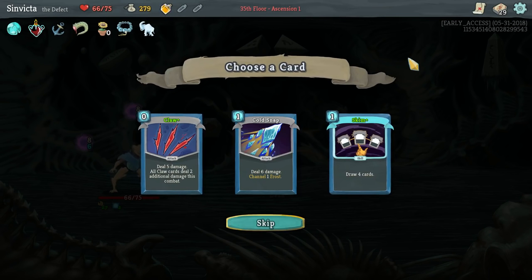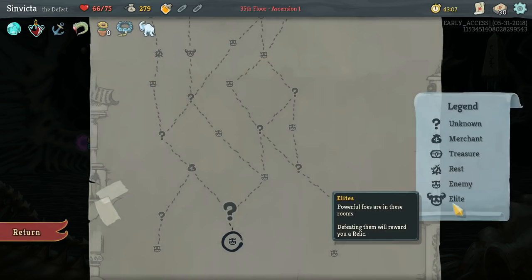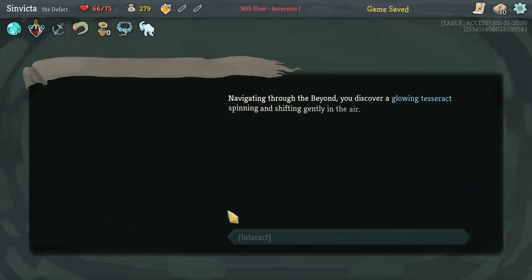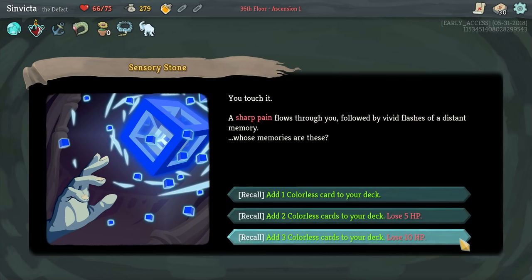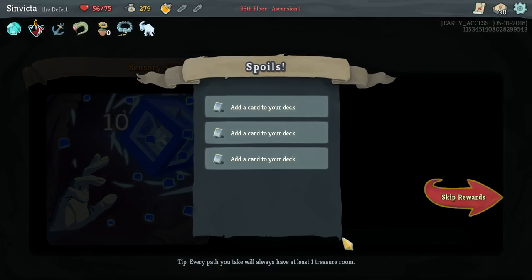Claw and Skim - they changed Skim! Claw is great because it's a free attack and we have All for One. We can add three colorless cards - we've got plenty of HP so I say go for it.